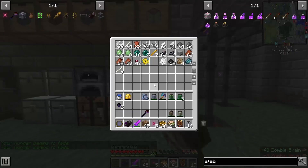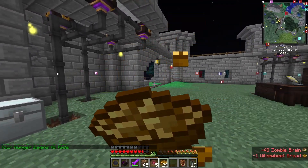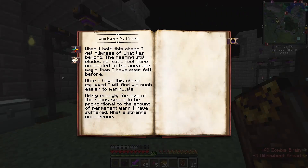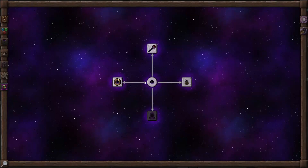My hunger begins to fade. So we ate that. I don't think I still have natural hunger. So the Voidseer's pearl — what that does is, based on the amount of warp you have, it gives you a greater discount in V for crafting.